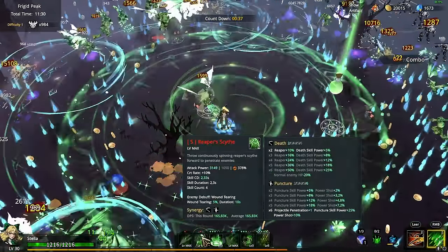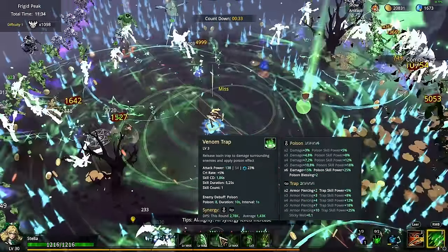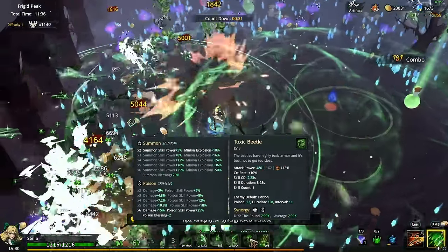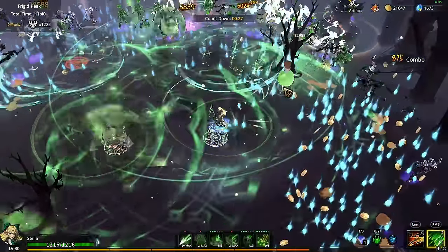What is going on with these scythes? I didn't even notice that — what is their damage? 165k DPS, 165k, 129k, 3k, 4k, 8k. They are already way better than the other one.